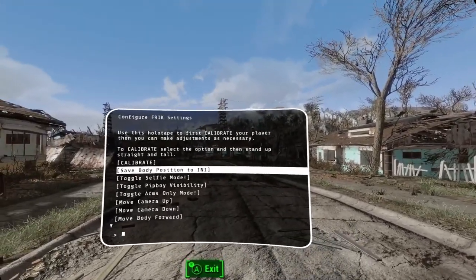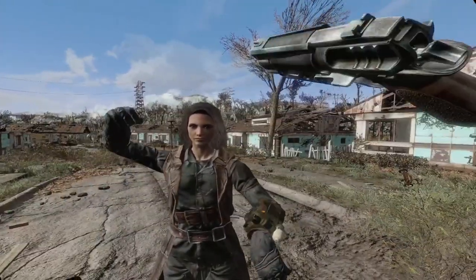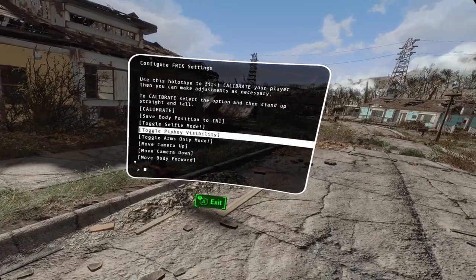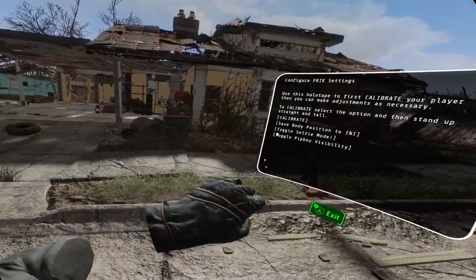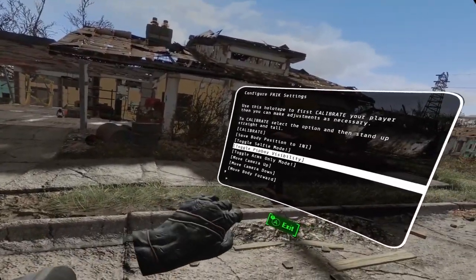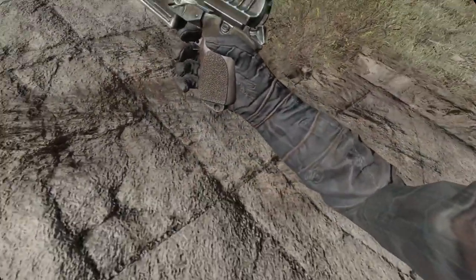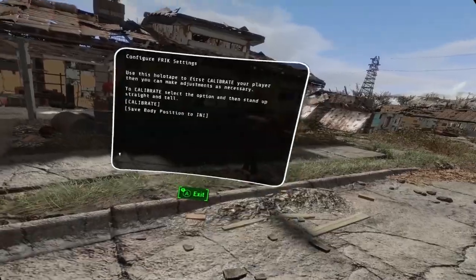You can save the position to the INI if you want. You can toggle Selfie Mode, like what I was showing you before. You can toggle the Pip-Boy visibility — if for some reason you have a Pip-Boy mod that you want to use, like your own HD Pip-Boy mod, you can do that. Arms Only Mode will only give you the arms if for some reason you don't want the body shown. You can do that.